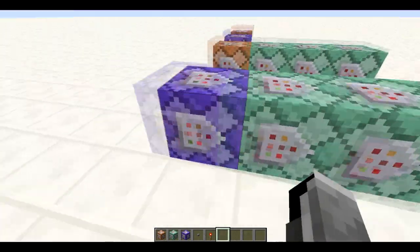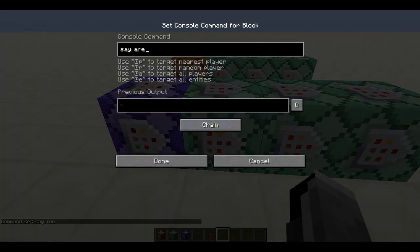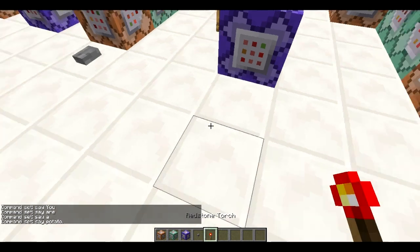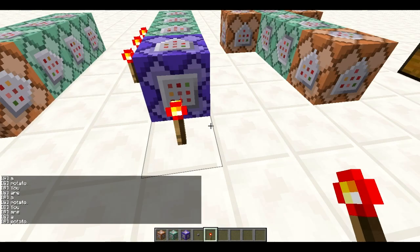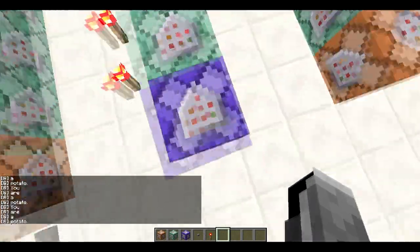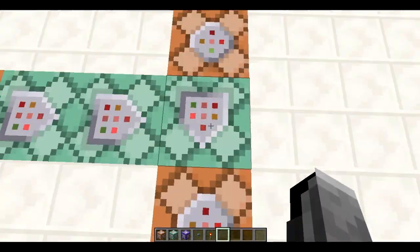Combining them makes it so it constantly repeats the whole chain of command blocks. So you just have the repeating block and then 'you are a potato'. Really stupid examples, but if I power this it just spams 'you are a potato' and it constantly goes. That's what you can also do and it's pretty awesome.